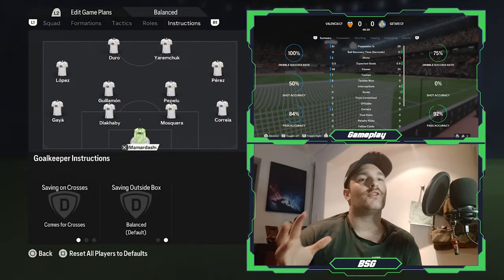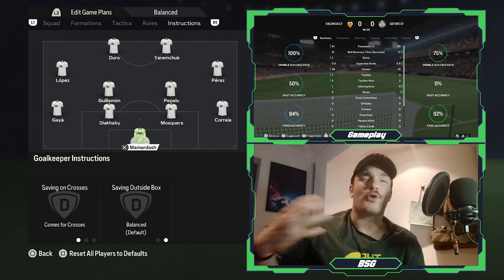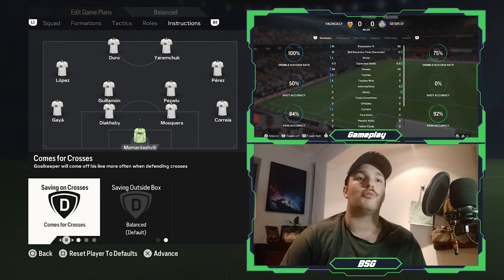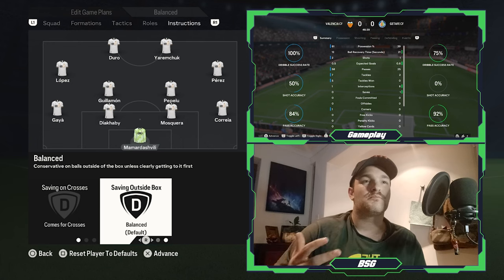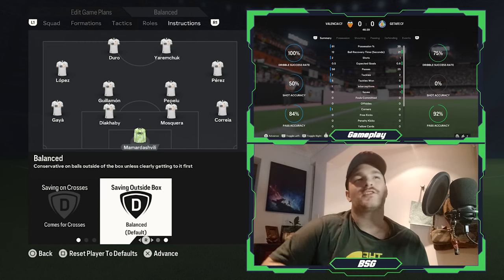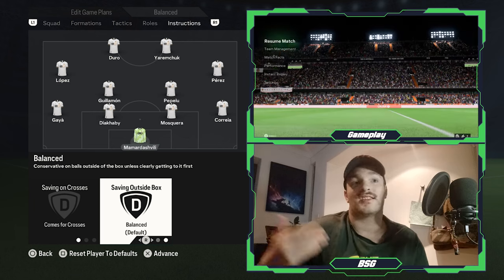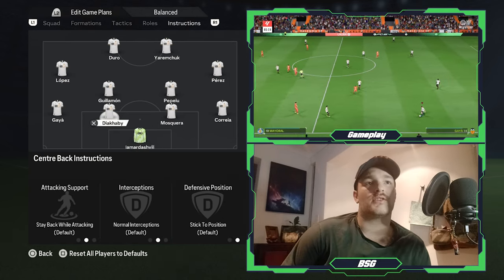Moving on to individual tactics — starting with Mamardashvili, a fantastic goalkeeper, one of my favorites to sign in FC24. He's tall, long, and great at making saves. His instructions include commanding crosses, using his length to claim aerial balls, and shot-stopping. He doesn't patrol far outside the box since you're playing a deep mid block — your defenders should handle balls in behind, so it's a more traditional goalkeeping approach.